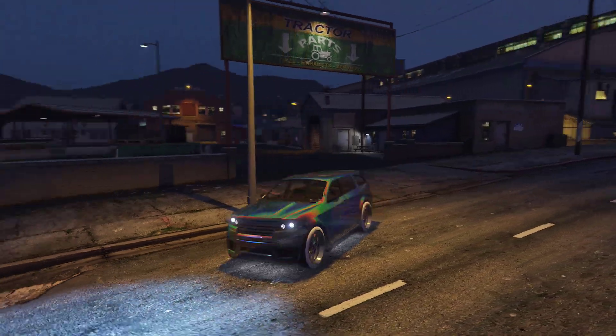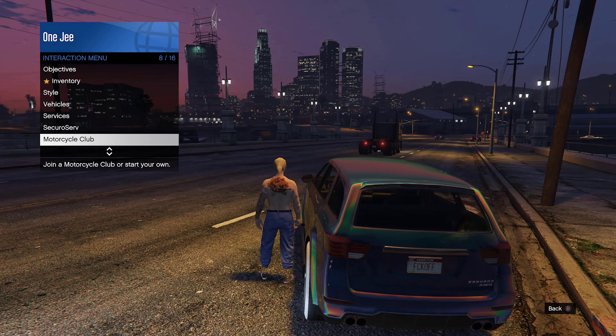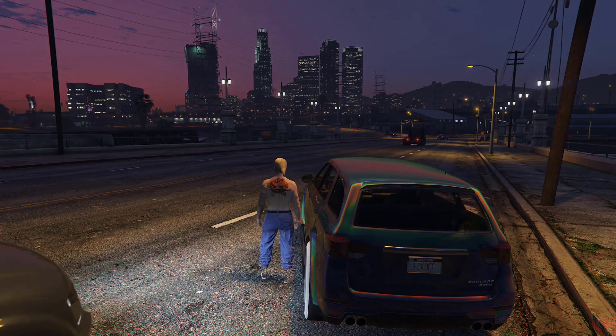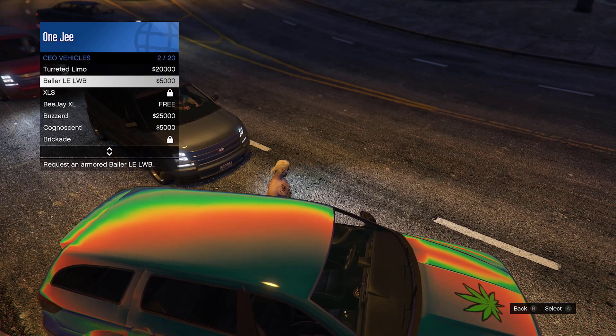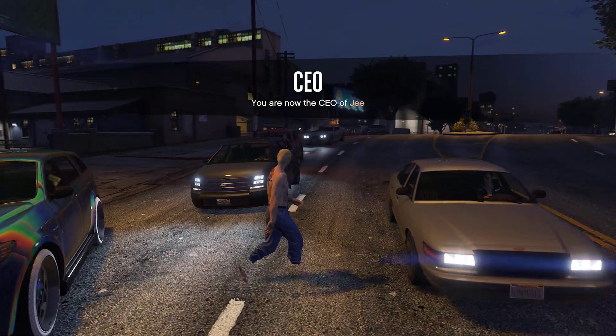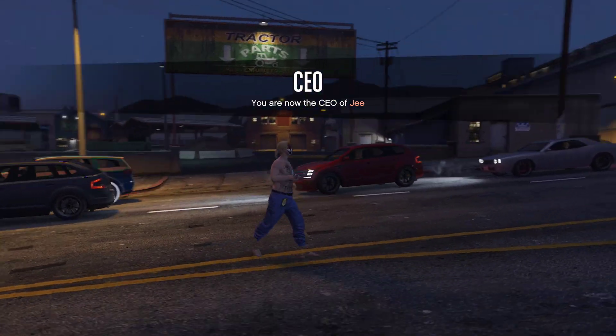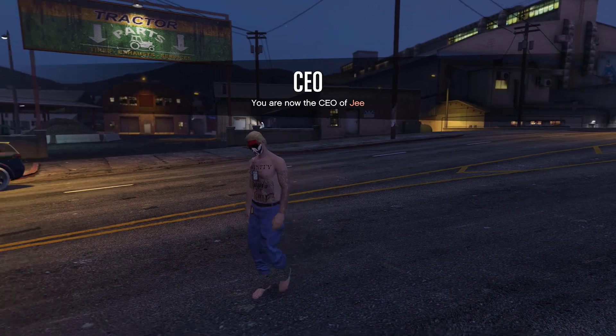Once you guys quit the mission, open up the interaction menu and go ahead kill yourself, or use Easy Way Out. Once you get the Easy Way Out, you will spawn with your mounted vehicle. Then register as CEO and call out your Buzzard. Fly to any apartment where you want to merge the car.